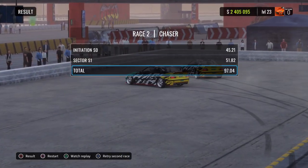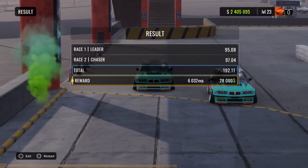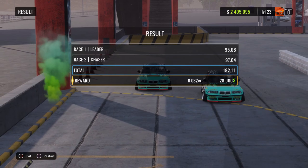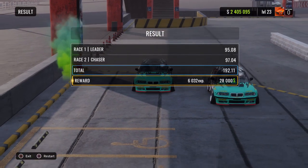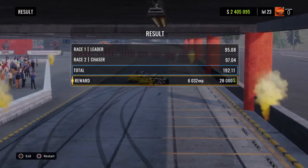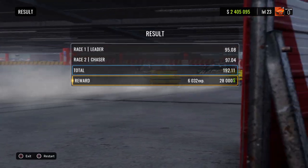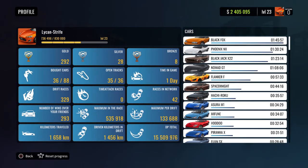So I'm going to back out and press circle for results — there you go, 6032 XP. As long as you get above the 94-95 region for both leader and chaser, and a total cumulative score of about 190, you should be good for 6032 XP. You can see the XP going up fast — now at 736,000.